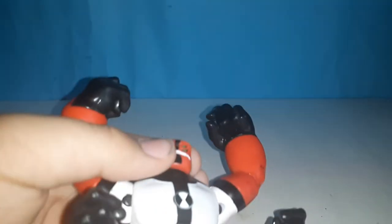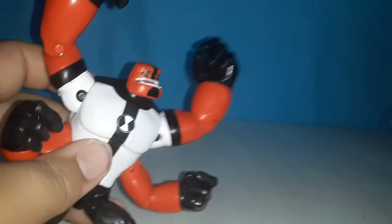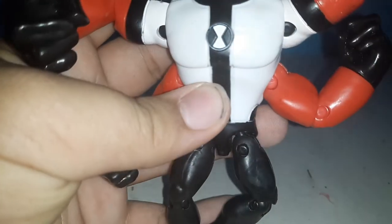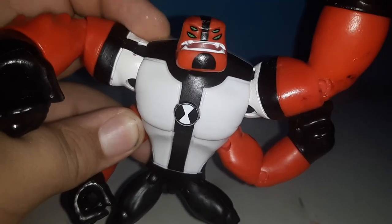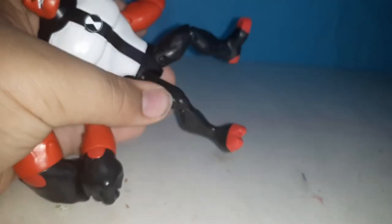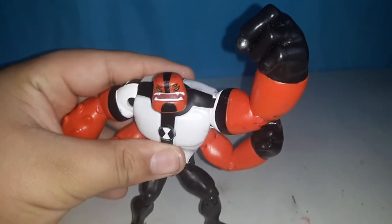For Forearms' articulation: he can move the head sideways and up and down. I'll show the articulation on one arm since both sides are the same. He can move his wrist, elbow, and whole arm. There's the Omnitrix symbol. He also has really nice abs. In the TV show, Forearms is wearing the classic Ben Tennyson t-shirt, if you didn't notice. For his legs, he cannot move his torso, but you can move his leg and knee joint.